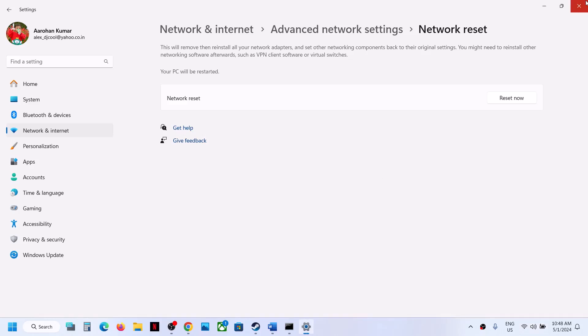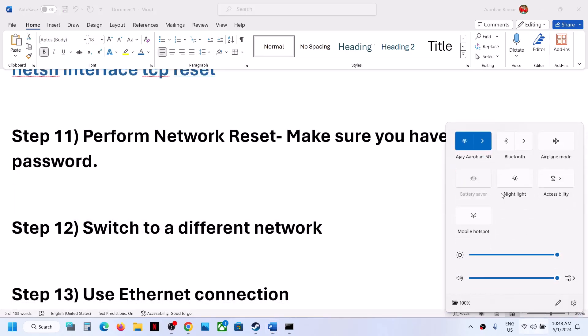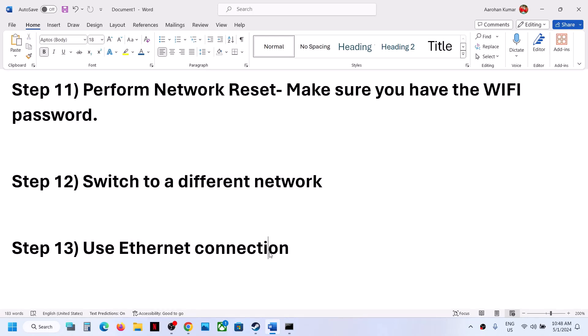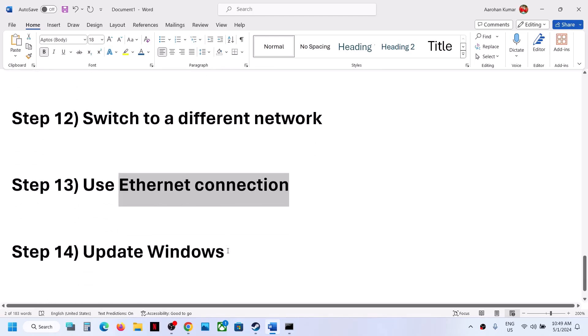The next step is to switch to a different network. If you have another network available, try connecting to it and then launch the game. Also consider using an Ethernet connection — if your computer has an Ethernet port and you have a cable, connect via wired network for more stable connectivity, then launch the game.